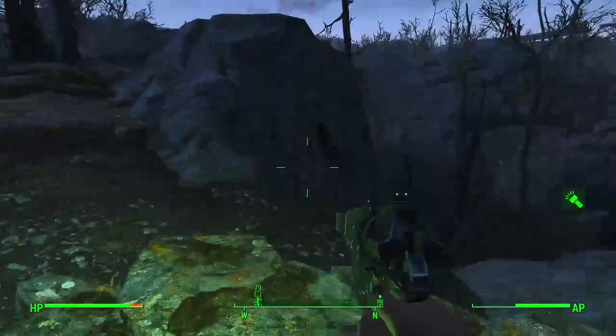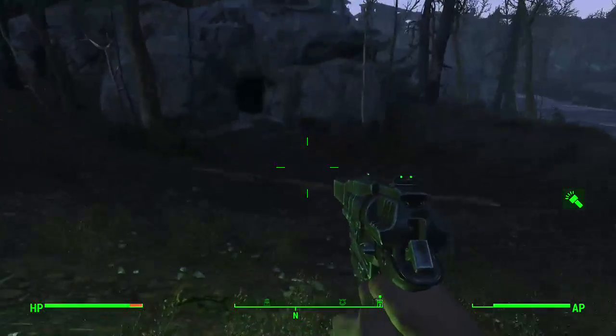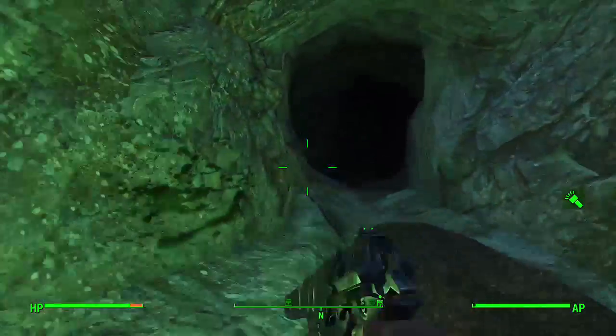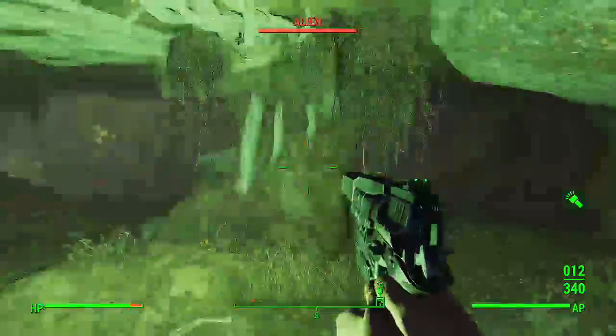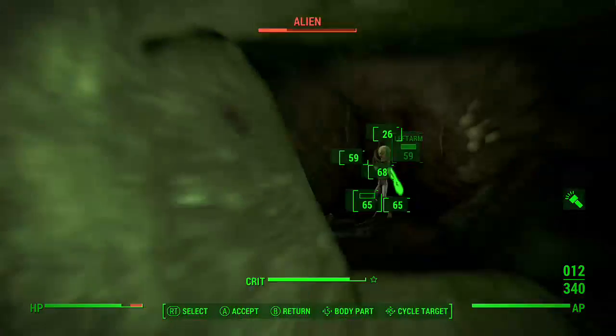There's more blood — I finally found some, we're getting places! There's a cave. What would we find in this cave? Oh, it's instanced — oh snap! This has got to be the alien gun, there's no other thing it could be. Alien... oh boy, you're ugly.